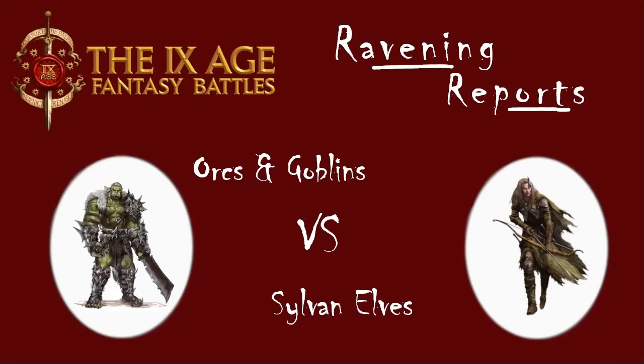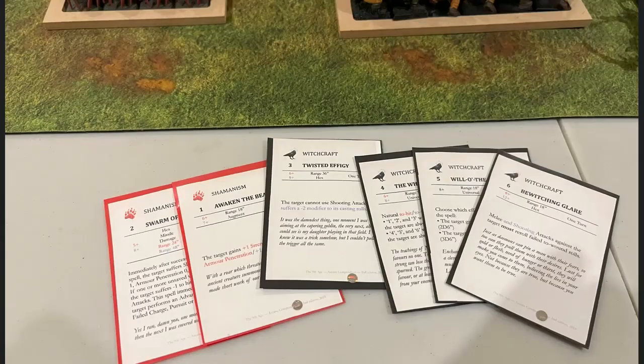A quick look into magic. For myself I've got an Adept on Shamanism with Awaken the Beast and Swarm of Insects. And then I've got a Wizard Master on Witchcraft with Twisted Effigy, The Wheel Turns, Will-O-The-Wisp, and Bewitching Glare. My opponent has two Adepts: one on Druidism with Fountain of Youth and Master of Earth, and the other on Divination with Fate's Judgment and The Stars Align.